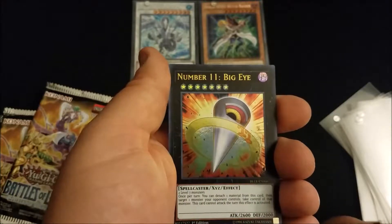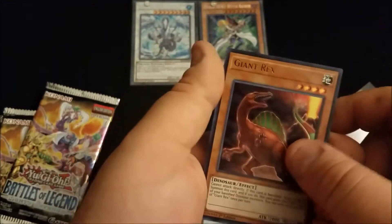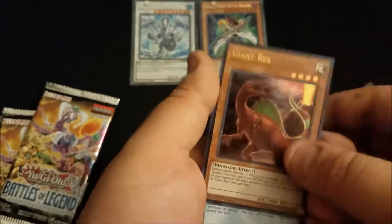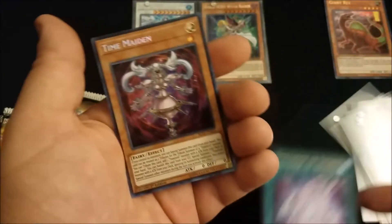Transmodify, Number 11 Big Eye, Giant Rex — I actually need him for my new dinosaur deck, I'll put him to the side. Spell Book of Secrets and Time Maiden.